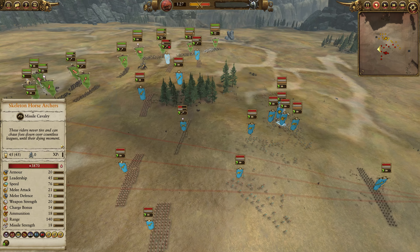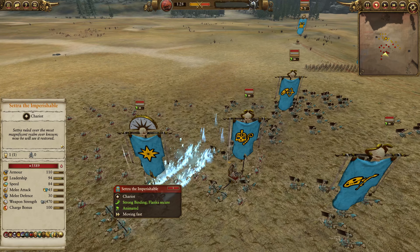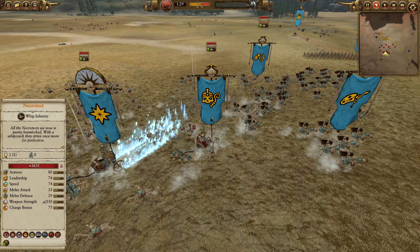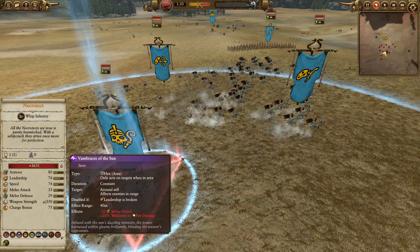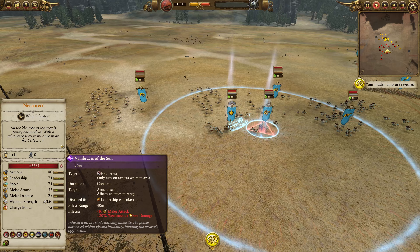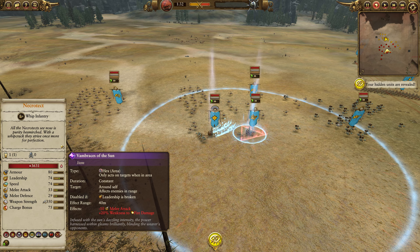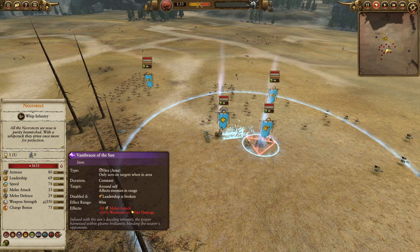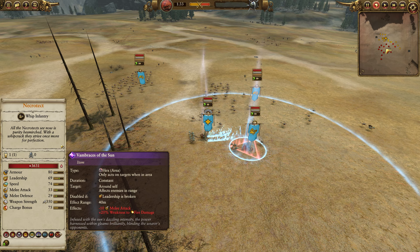Koops is coming in here with a Grom counter build, which is very interesting — I did want to show this off. Some cool synergy here. He's got Setra the Imperishable, who has fire and magic damage. Magic doesn't really apply, but fire is of course very good against Grom. He's backed up by the Necrotech, and although there are no Constructs here to actually heal, he's instead just gone with the Vambraces of the Sun, which is pretty strong overall as an item. It's disabled if the Necrotech starts crumbling.